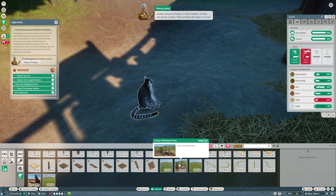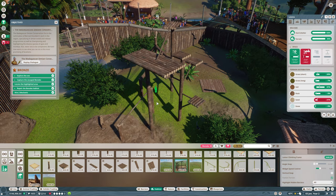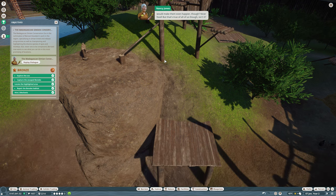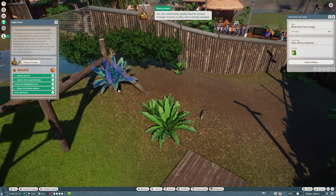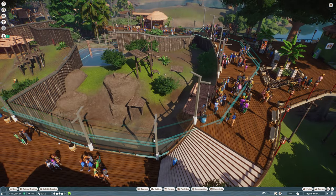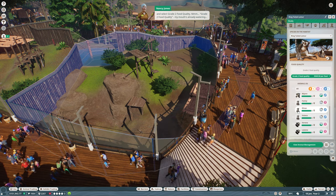The lemurs need quite a lot more climbing space. As it happens, there's already a frame blueprint built - thank you very much! Other animals might need a certain amount of water in their habitat so they can swim. Let's find the right location for the climbing frame and make sure it goes into the ground. Done - that's a pretty good climbing frame; they're going to absolutely love it! You can unlock better quality food for animals through research, and we've already unlocked some for the lemurs. Let's make sure they get served it from now on.